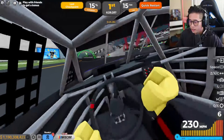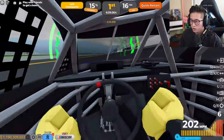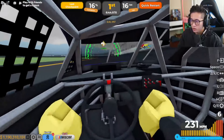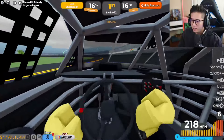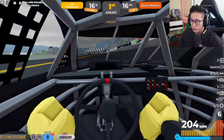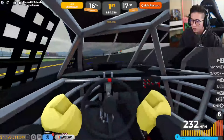The NASCAR boost they mention is probably these boost pads on the track. I can't use my regular boost right now — let's try boosting while hitting the pad. We hit 232 mph, which seems to be the max. It looks like you can't use the boost pads while using premium boost at the same time.